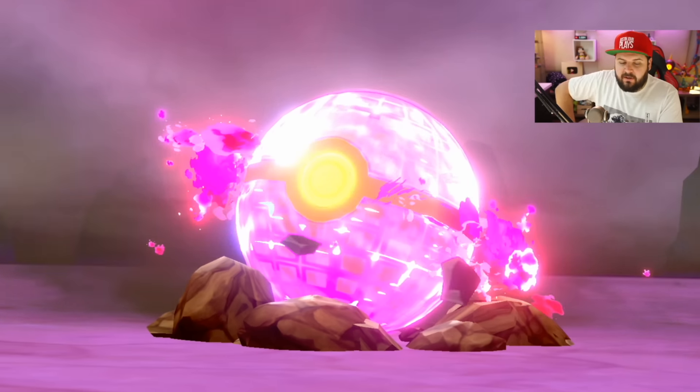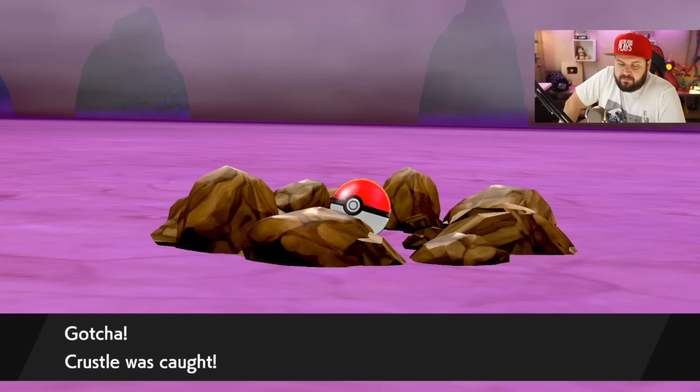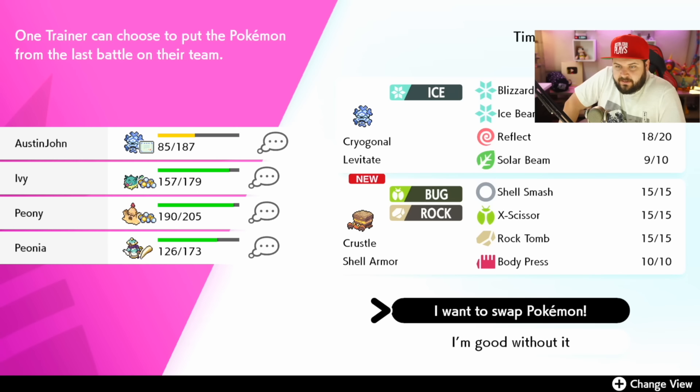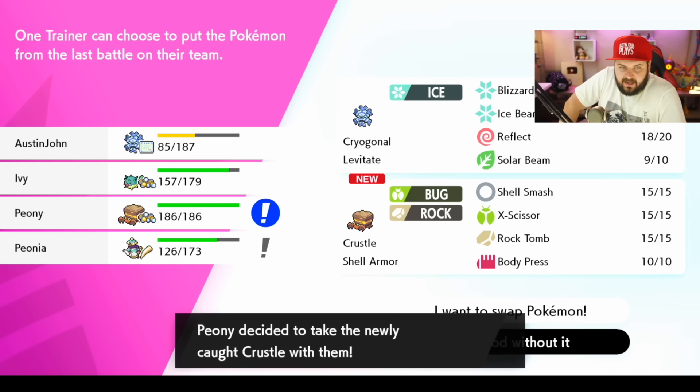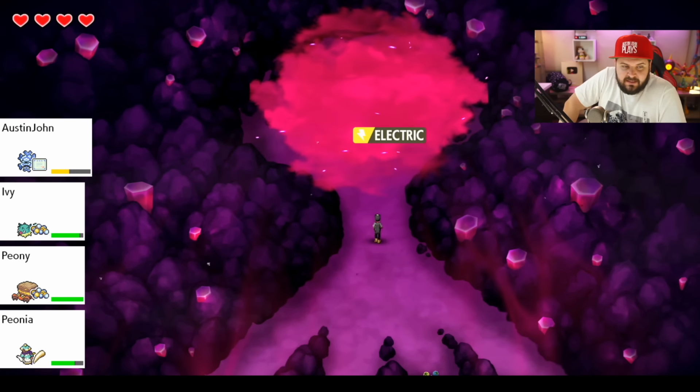Whenever I run these Dynamax Adventures solo — as in not online with real people, just the NPCs — I really like to be the person who sets up screens and stats, because they're just going to do all-out attacks. If I'm the one setting up Reflect and other helpful things, it's going to make life a lot easier. Why do they get the electric seeds as their item? Worst idea ever.